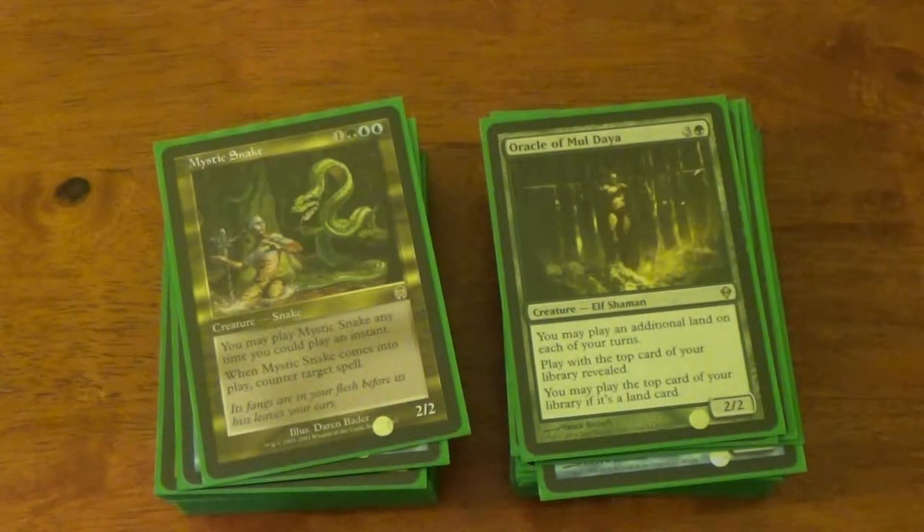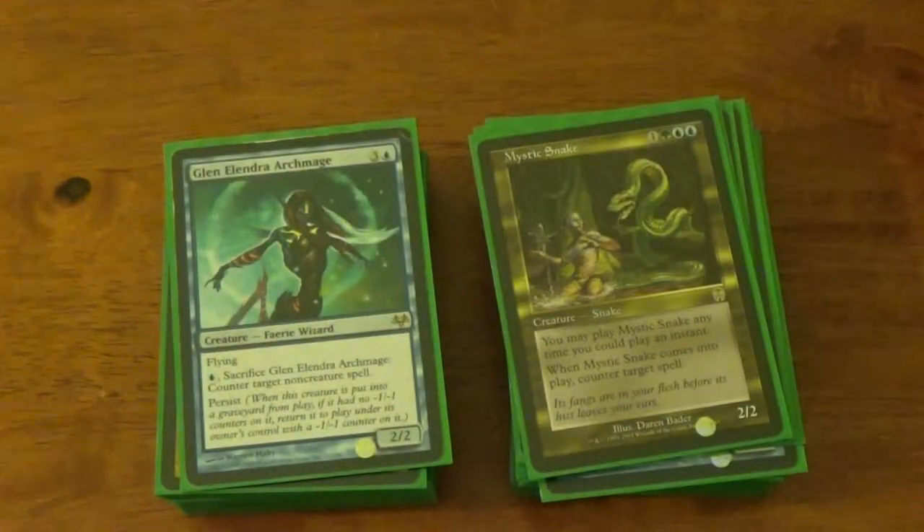Mystic Snake — who doesn't like them? A little bit of Mystic Snake every once in a while. Blue-green, I could tutor it up. I also run Deadeye Navigator, and I think maybe one time I used a little Mystic Snake plus Deadeye Navigator stupidity. It did attract a little hatred, but hey, it was fun. Glen Elendra Archmage — another little soft combo. I also run Master Biomancer, and those two run very well together. Her Persist triggers her to come back into play, while Master Biomancer gets rid of that minus one/minus one counter, allowing her to do it again.